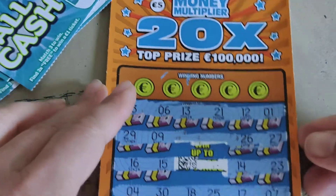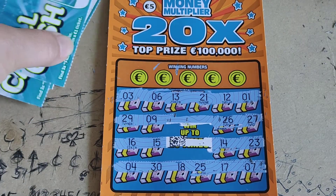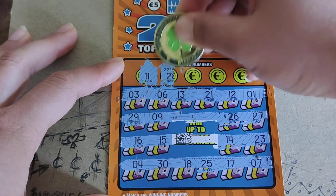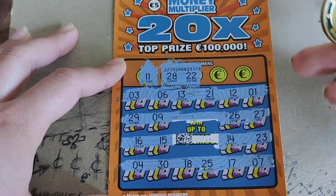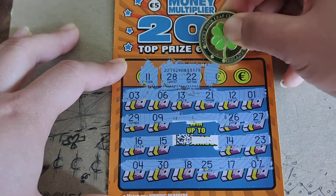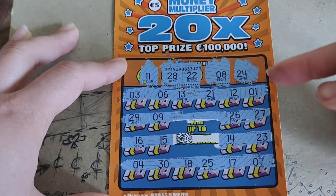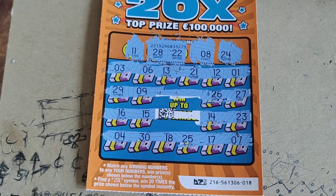Moving on to the 20x Multiplier. Let's see if we have any matching numbers. First winning number: 11 — no 11. Next: 28 — no 28. Winning number 22 — no. Next: 8 — no 8. And the last winning number: 24 — no 24 either. I did not find any matches on that ticket.